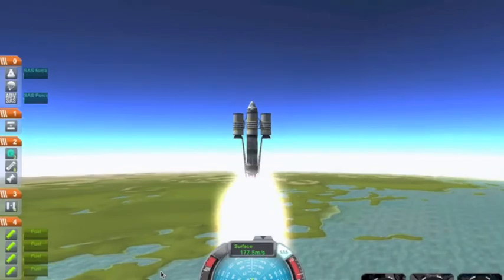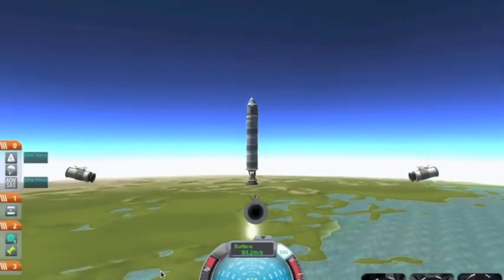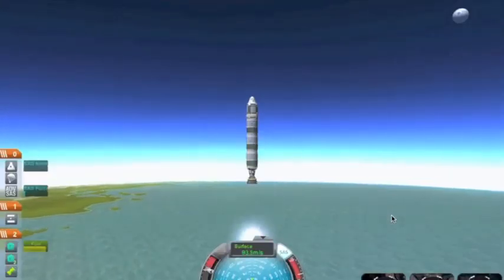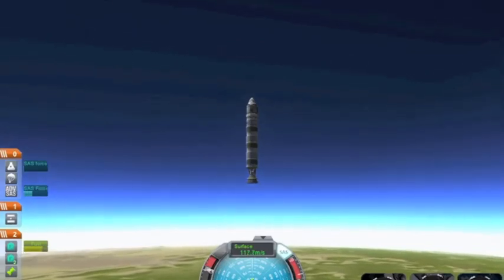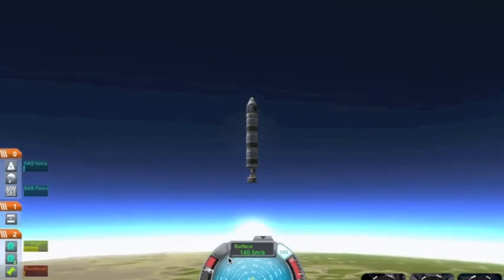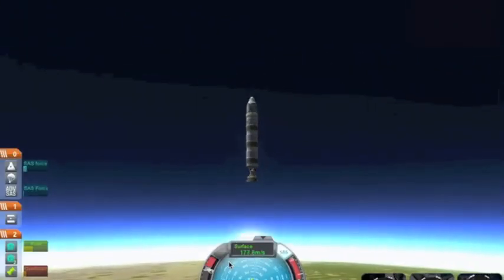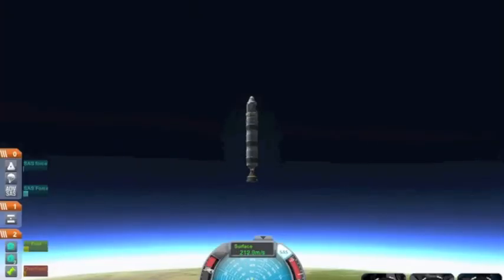I'm going to watch the fuel. When the fuel runs out, I hit space and they jump off. Hit space again, hit shift, and start going to orbit. Those things create drag so you technically don't go straight. You can't turn like that - whee! That makes all the kerbals sick.